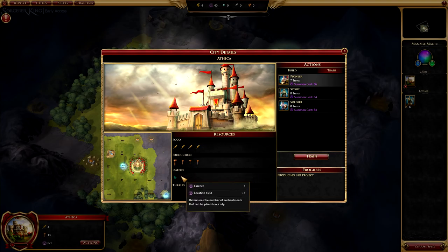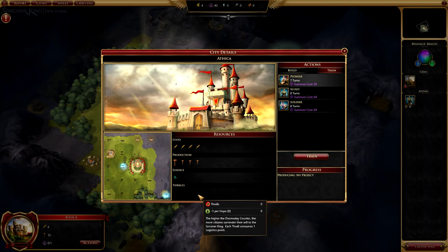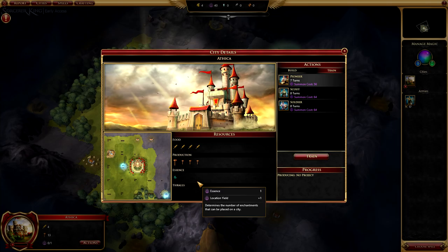Essence indicates how many enchantments you can put on the city — in other words, how many buffs — things like spells that increase productivity, defense, and so on. Thralls I haven't got into yet. I'm not sure if that's actually in the game yet, but I guess you can bring other civilizations under your thumb in some way, whether positive or negative. I haven't actually been able to do that yet, even after a few hours of playing.